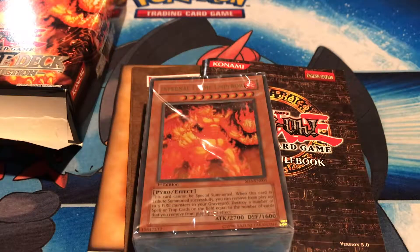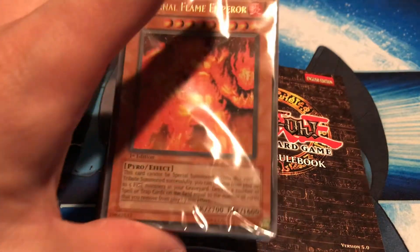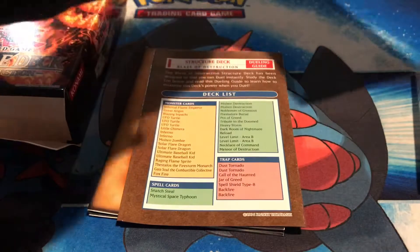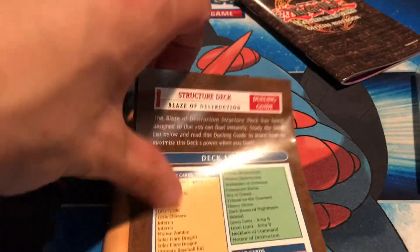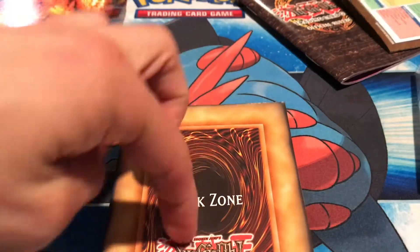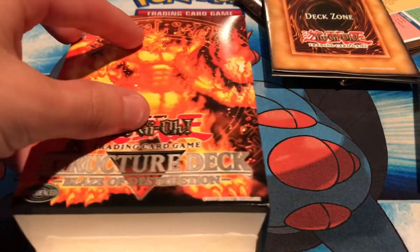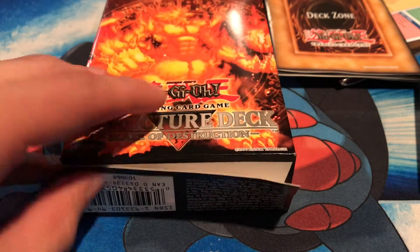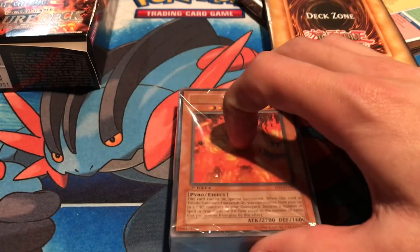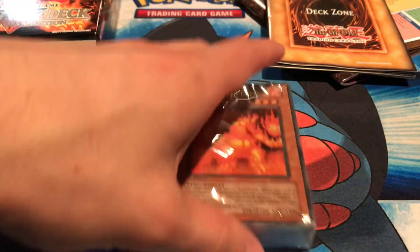Alright guys, I'm back. Out of the box we get a deck rule book — probably not needed — a deck list, card tips, a play mat, packaging, and then we have our deck. Look at that smooth opening right there. Now let's get started.